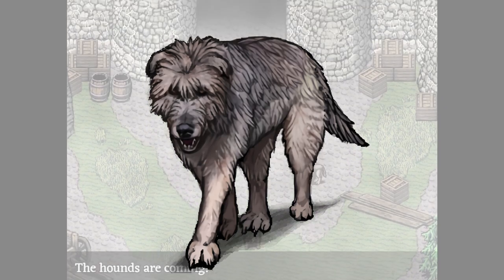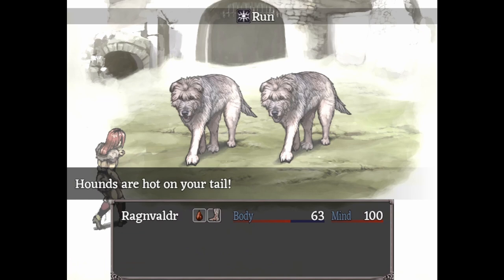The Jagged Jaws are the first enemy you can encounter in Fear and Hunger, and if you make them your first enemy, you're probably dead.